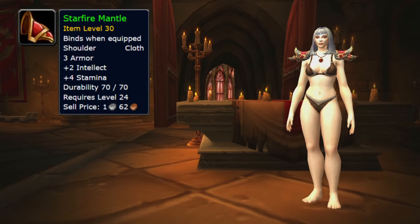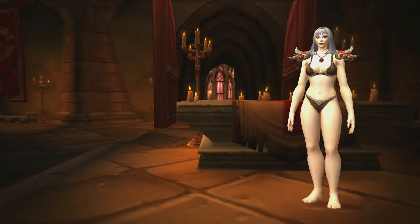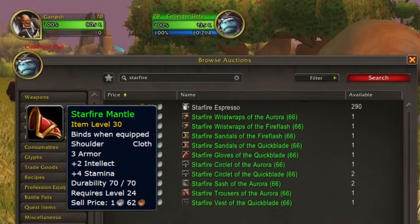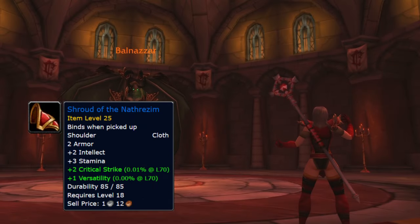For the shoulder plates, we take either the Starfire Mantle or the Shroud of the Nathrezim. There are more items that share this appearance, but those two are the easiest to get. The Starfire Mantle is a world drop in early Burning Crusade zones like the Hellfire Peninsula and might be available on the Auction House. If that's not the case, you should go for the Shroud of the Nathrezim, which drops from Balnazar, the final boss of the main entrance of Stratholme.